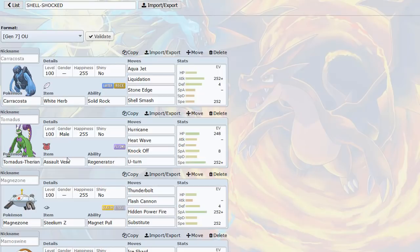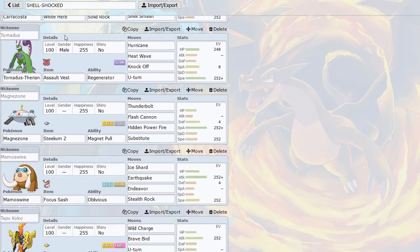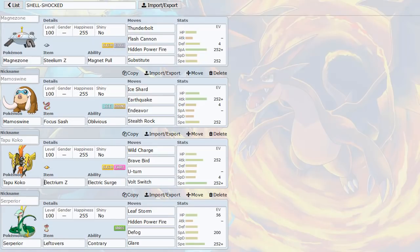Tornadus and Magnezone work great with Caracosta - Tornadus is a great answer to grass types that Caracosta doesn't like, such as Tangrowth, Serperior, and Celebi. Magnezone can help break things like Ferrothorn and Scizor - trap them and knock them out. It's sub plus three attacks with Steelium Z which can be pretty cool versus certain sets. Tornadus is an Assault Vest set to sponge hits from special grass types.